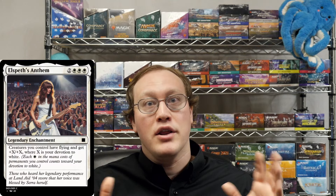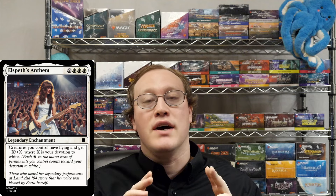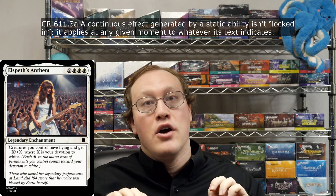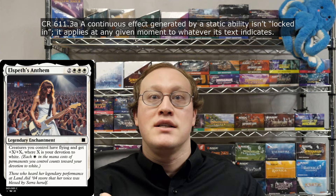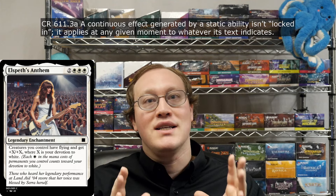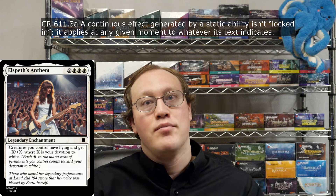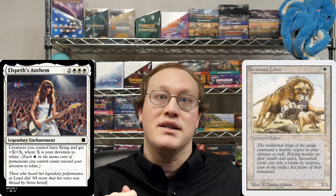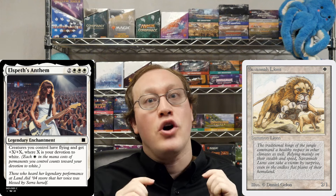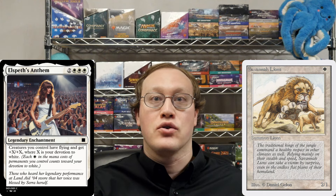In contrast, let's take a look at this card I made up: Elspeth's Anthem. Unlike the previous example, this card's continuous effect comes from its static ability. It doesn't have to set everything up at one time during the spell's resolution. Rather, it continually updates the size of the buff and the creatures that it applies to according to the situation that exists in the game at any given time. If you played a Savannah Lions after your Elspeth's Anthem was in play, then it would have flying and get buffed, and it would also increase the size of the buff your other creatures were getting.